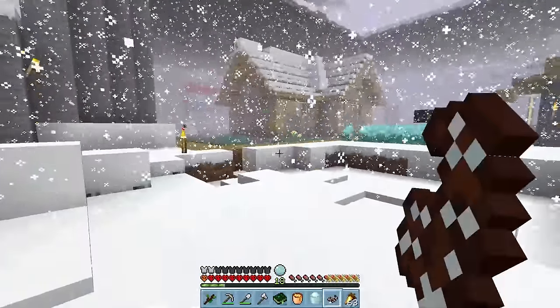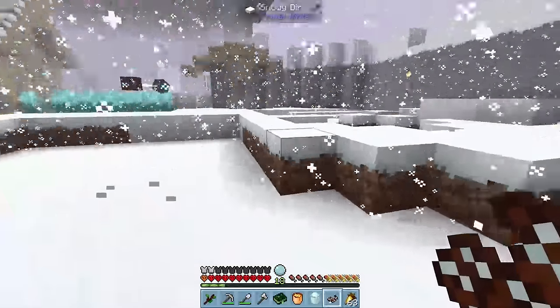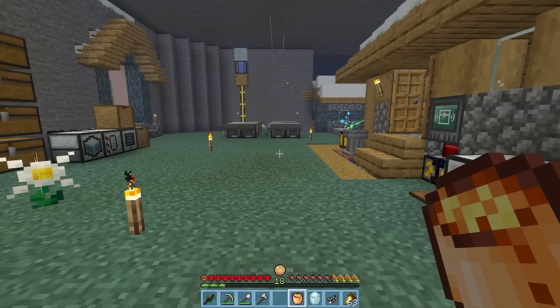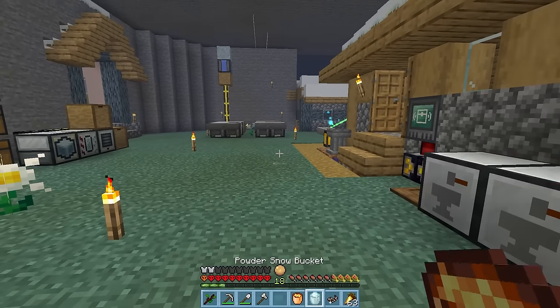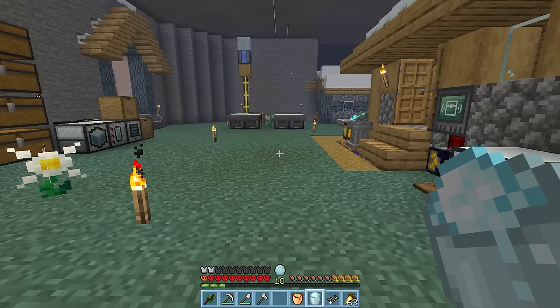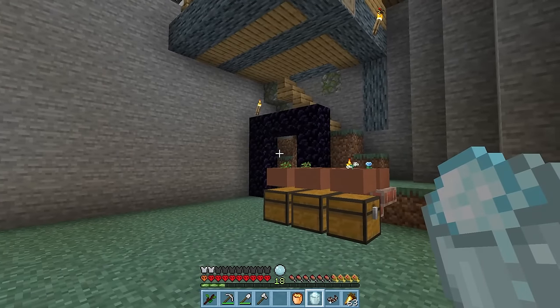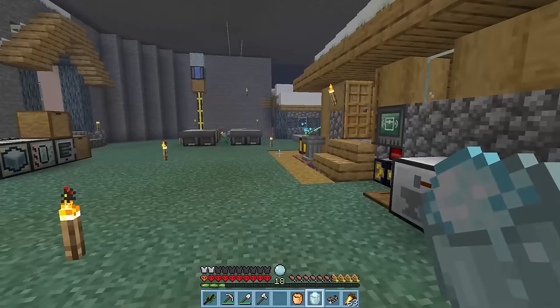We've also got this horn of the covering, which we can use to just instantly clear away snow. A discovery has also been made — this ball shows us our current temperature. If we hold the lava bucket, we heat up. If we hold the powdered snow bucket, we start to freeze. But knowing where we're going next, we are for sure going to need the freezing effect when we're heading through to the nether, which is no doubt going to be hot.